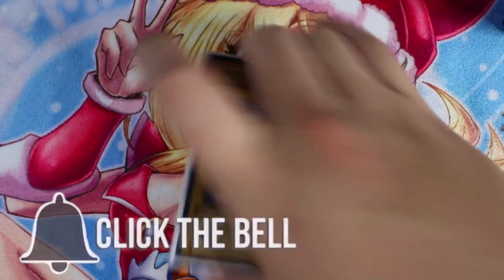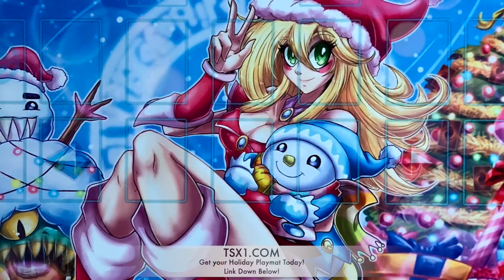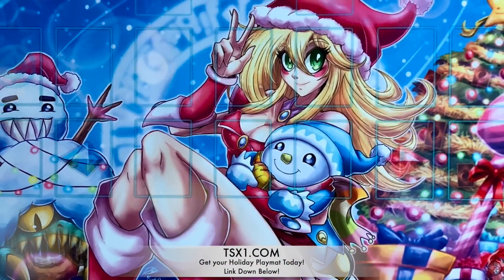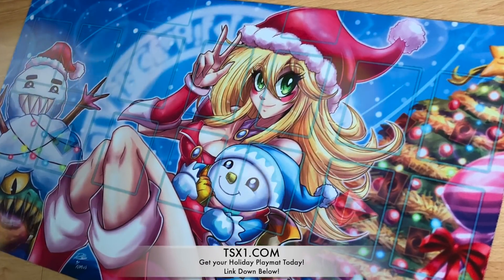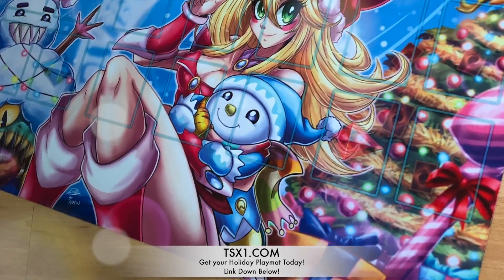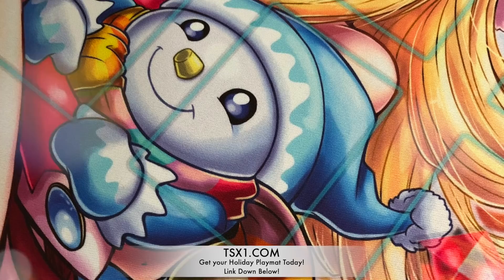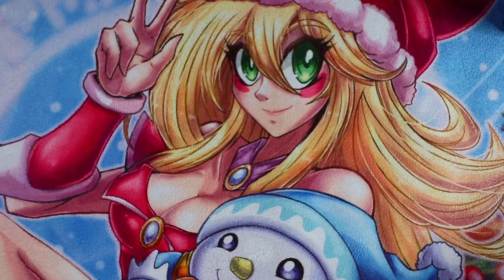By the way guys, if you want to help support the channel, make sure you get the brand new holiday edition Team X1 Dark Magician Girl playmat. It's the special holiday edition — Dark Magician Girl with Jack Frost and Snowman Eater — a very cute Christmassy themed mat. I'll leave a link in the description box below to tx1.com.